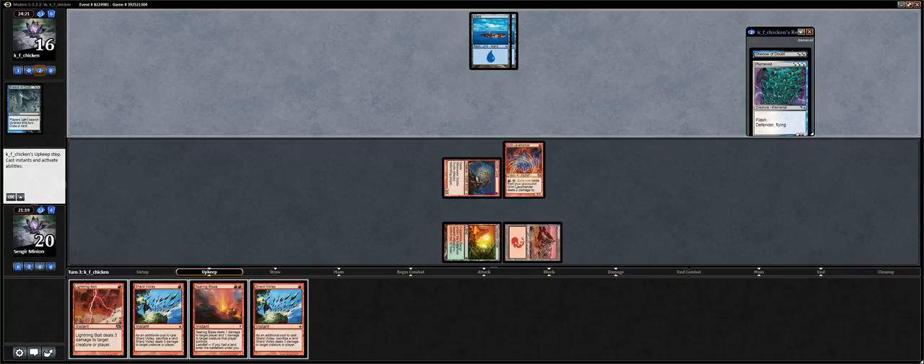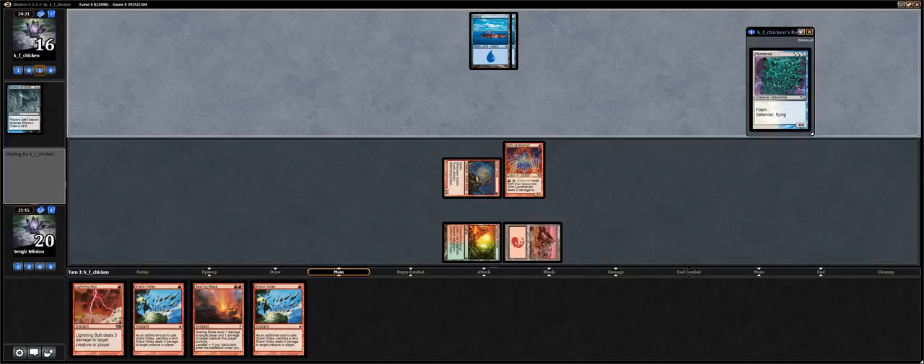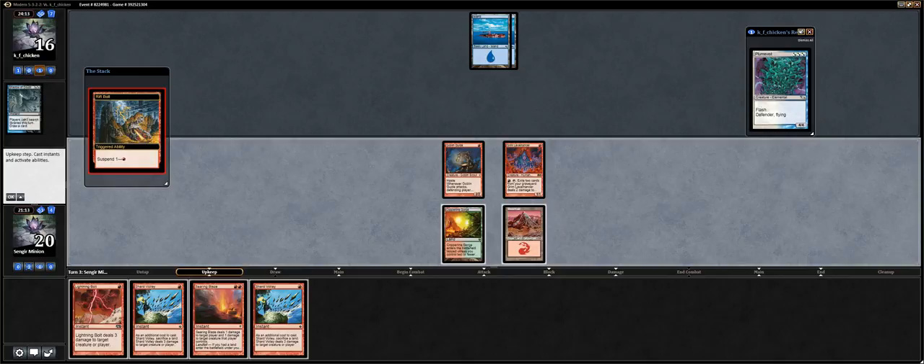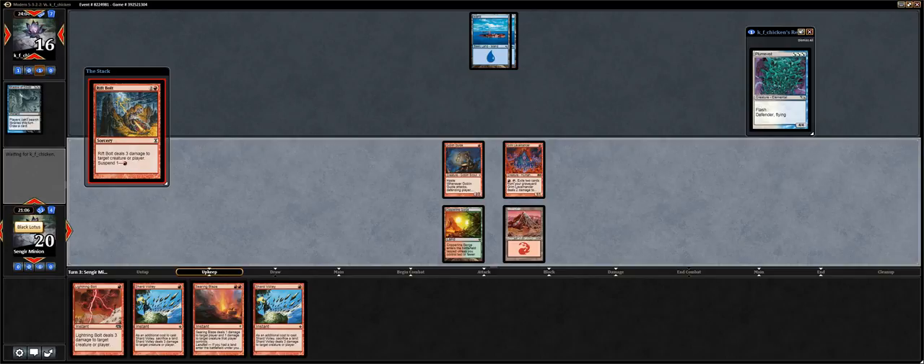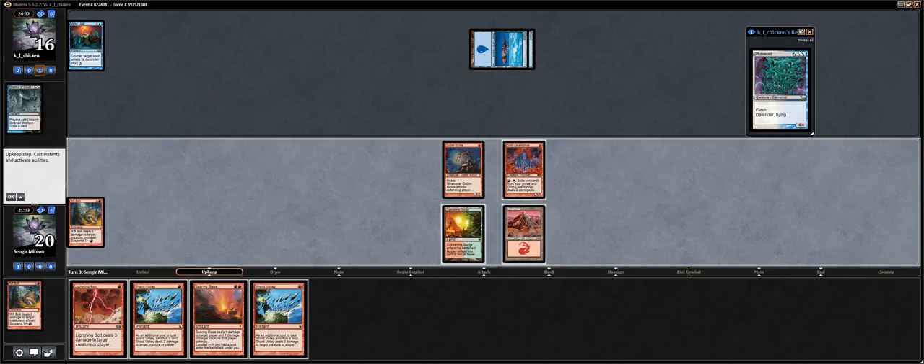I always like to keep track of what's in my opponent's hand, because sometimes you don't remember what you saw — so it's a good idea to keep track. And if I ever get to see his hand beyond that, I'll write it down. So he missed a land drop. We know he has a Plume Veil — that's why he cycled that Shadow of Doubt. He might have a Counterspell, which is cool by me. He wants a mana leak on this. Ideally we'll draw a land so we can keep up Searing Blaze. Yep, got leaked — that's cool.